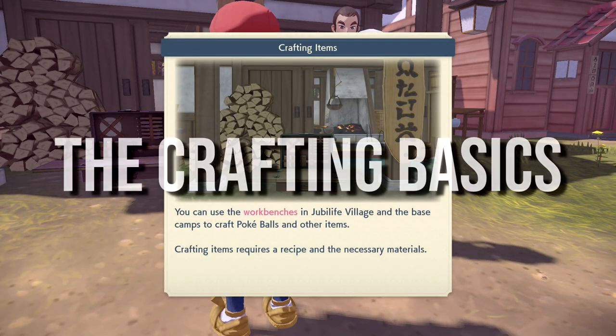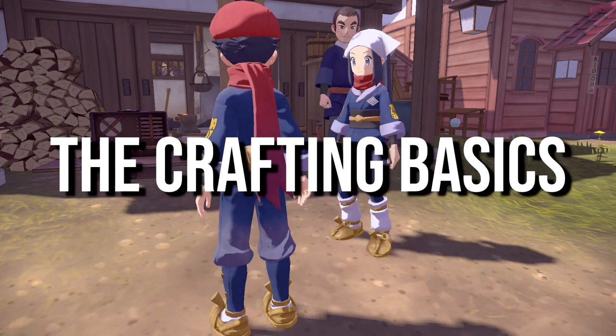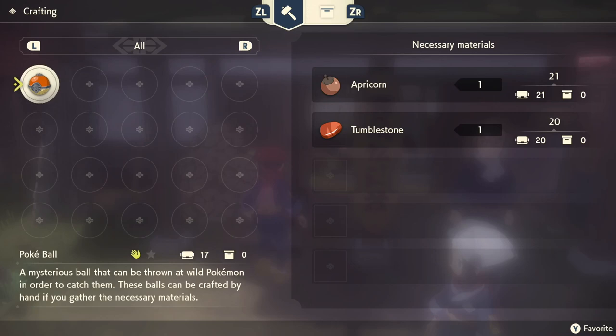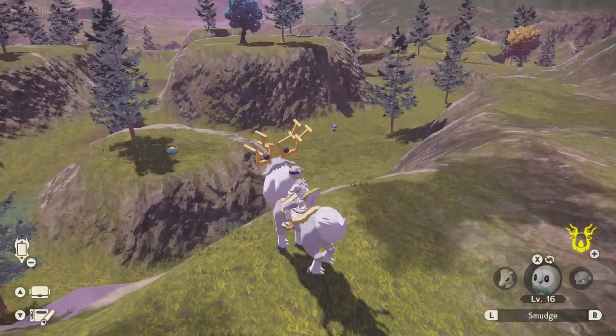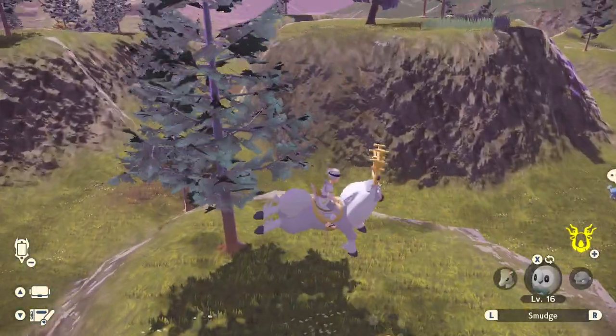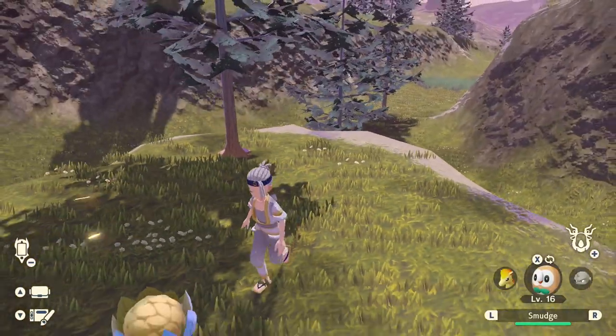Alright, with that out of the way, let's talk crafting. As you'll know very quickly, crafting is very simple at its core. You just need a recipe and then materials to create items using that recipe. To craft, you'll only need a few resources per item, which can be found out in the world — in specific areas of a zone, or only found in specific zones on top of that.